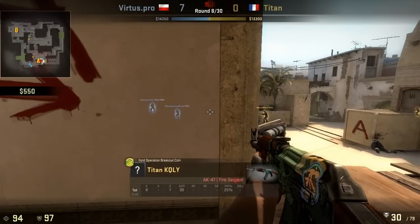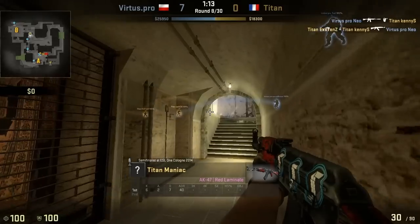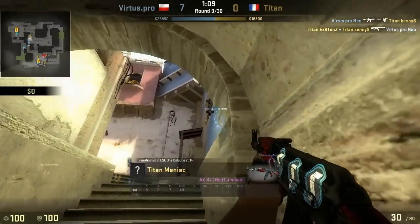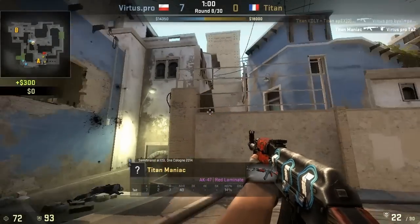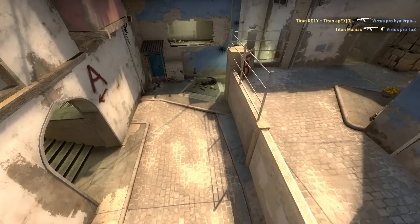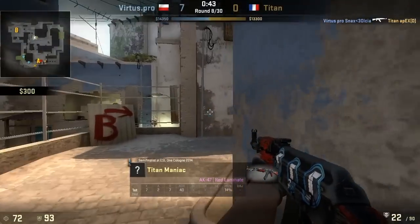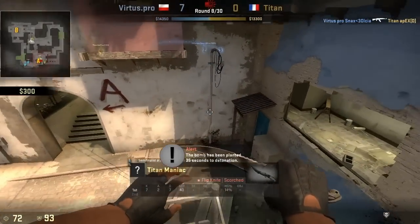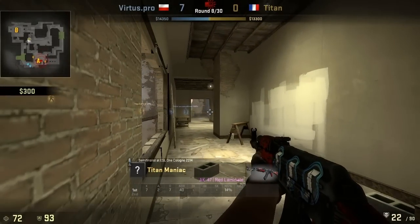Maniac has the other side of the map covered, which is a really nice setup for Titan. The severe aggression on the A side is going to force players to rotate very quickly from the B site, and Maniac is the man to deal with it as the lurker. He can go through B apps and find his way through underpass to see if anyone is jumping around middle, then cover short. If there's nothing on short, he can make that jump across into CPL and provide cover if any CTs are trying to get into jungle.